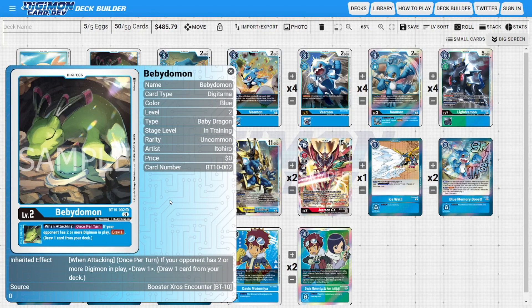Baby Doomon has this inheritable ability of when attacking, once per turn — similar to Upamon — if the opponent has two or more Digimon in play, then we get to draw one card. So instead of punishing them for hard-playing some of their Digimon, Baby Doomon punishes them for having Digimon in general. As a low-to-the-ground aggro deck, drawing cards is usually a good thing to maintain our aggressive capabilities.